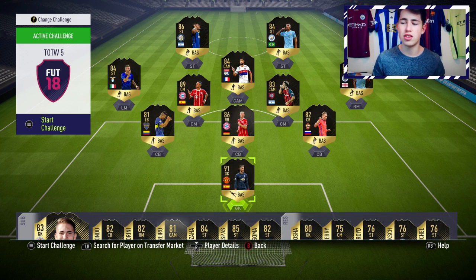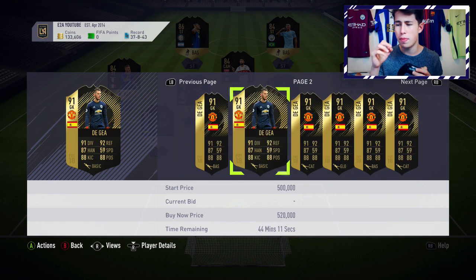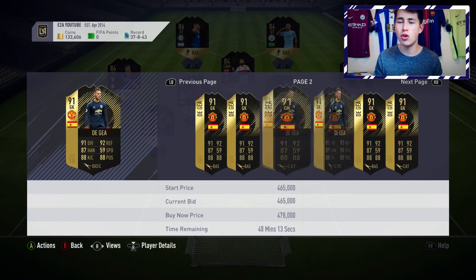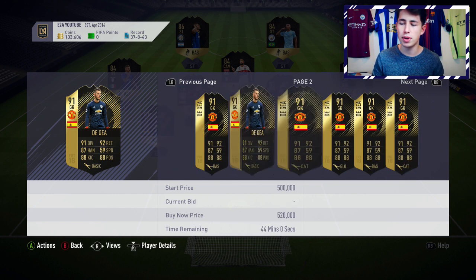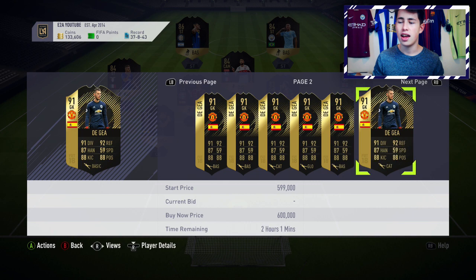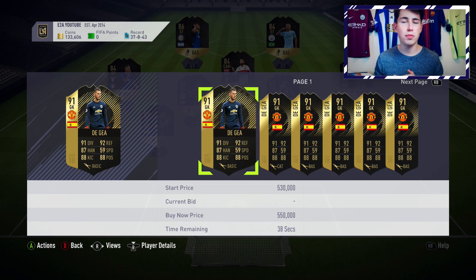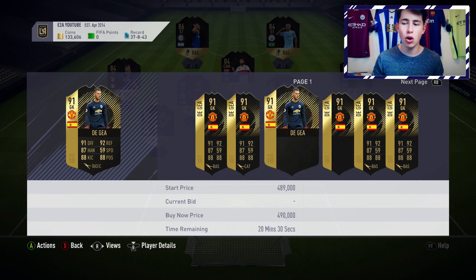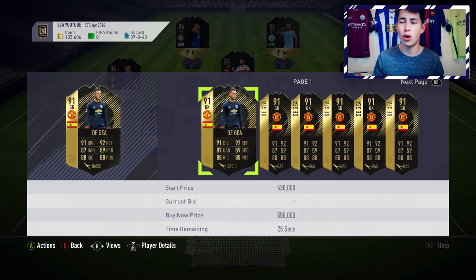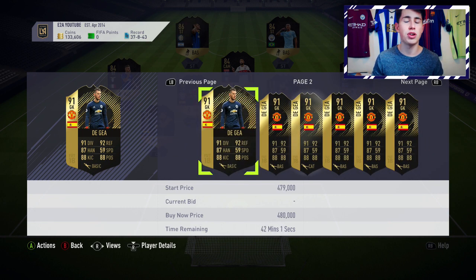First off, we've got the most expensive player in the Team of the Week — David De Gea. He's quite rare on the market right now, but he is a very good keeper. He is probably the best or second best keeper on the game by stats. Him and Neuer are the two best non-icon keepers, and with him playing in the Premier League, that's a massive pull factor. He's around 470k right now, down from about 600k yesterday. I'd recommend checking on the weekend — if you can get him for 440-450k, it could be a really good investment.